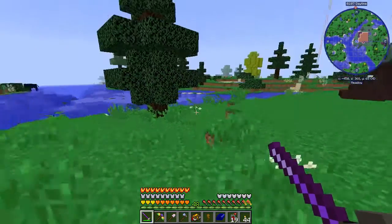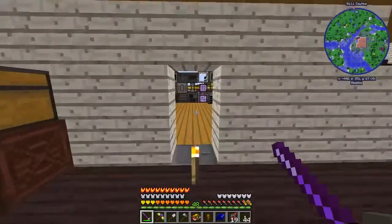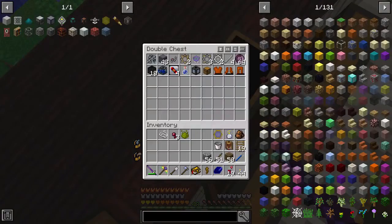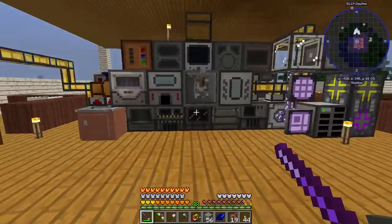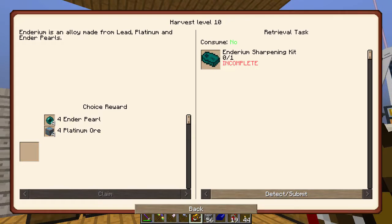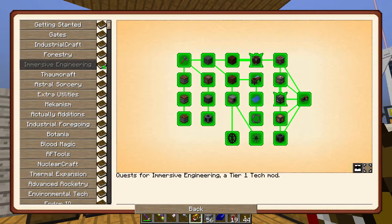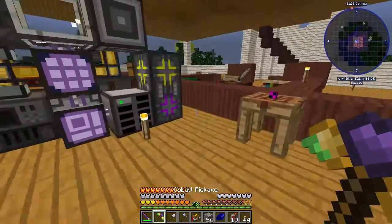Hey guys, how's it going? My name is Always and welcome back to Enigmatica 2 Expert Mode. In the last episode, we were doing a lot of work. We managed to get the Induction Smelter, the Magma Crucible, and completed all of the quests in the Immersive Engineering page. So we're done with the Immersive Engineering quests. There's still more to do with Immersive Engineering, but we'll get to that later.